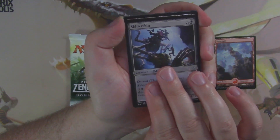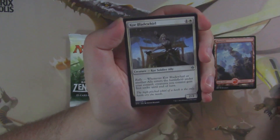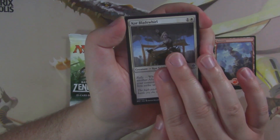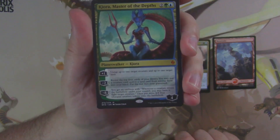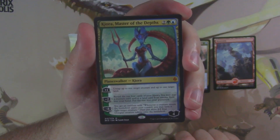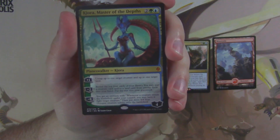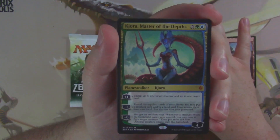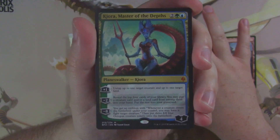Skitterskin, Blighted Steppe, Core Blade Whirl — oh, we got Kiora herself! There she is. It's always nice to open a little planeswalker. This is the one that has those octopus tokens. Focus on Kiora, don't care about the stuff in the background.